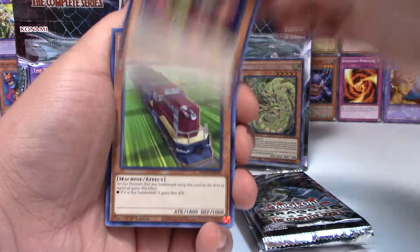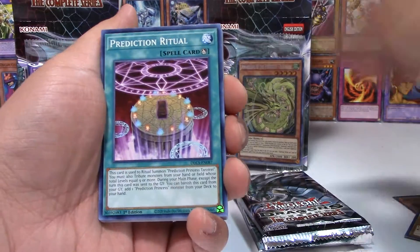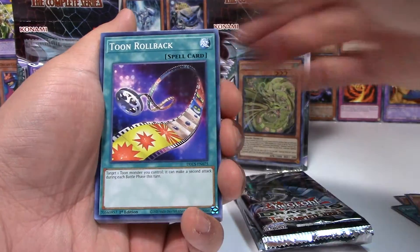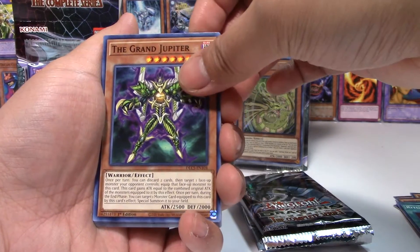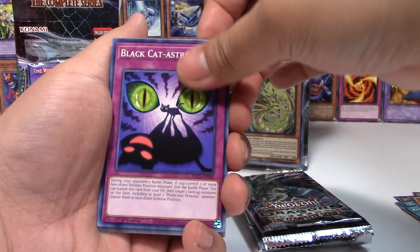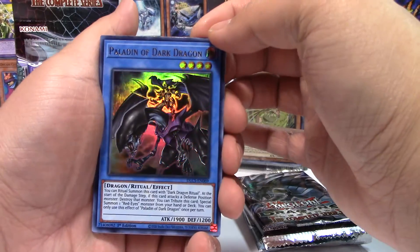Starting off we have Assault Dog in the first pack, Express Train Trollioli, Prediction Ritual, Flower Cardian Zebra Grassway Moon, Toon Rollback, Ritual Sanctuary, The Grand Jupiter — I don't know if I pulled that, maybe just one of them — Black Catastrophe, and our gold font is Pollen of the Dark Dragon.